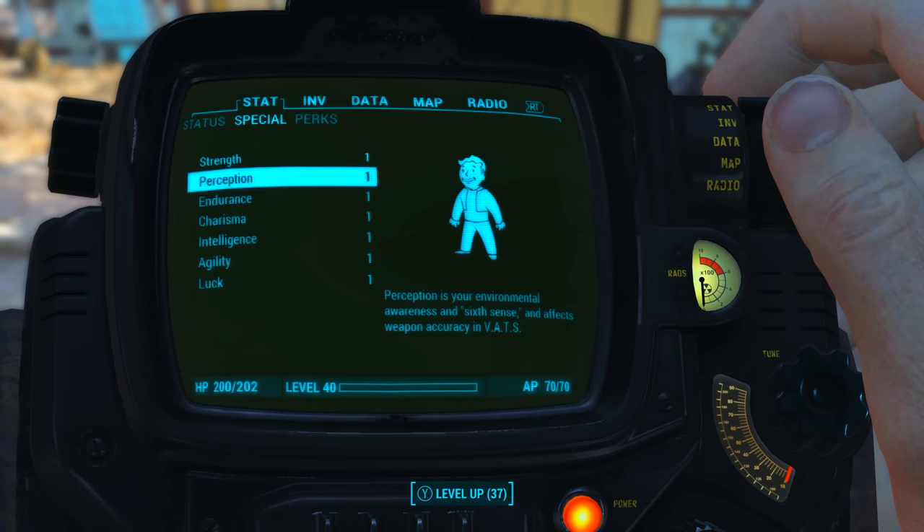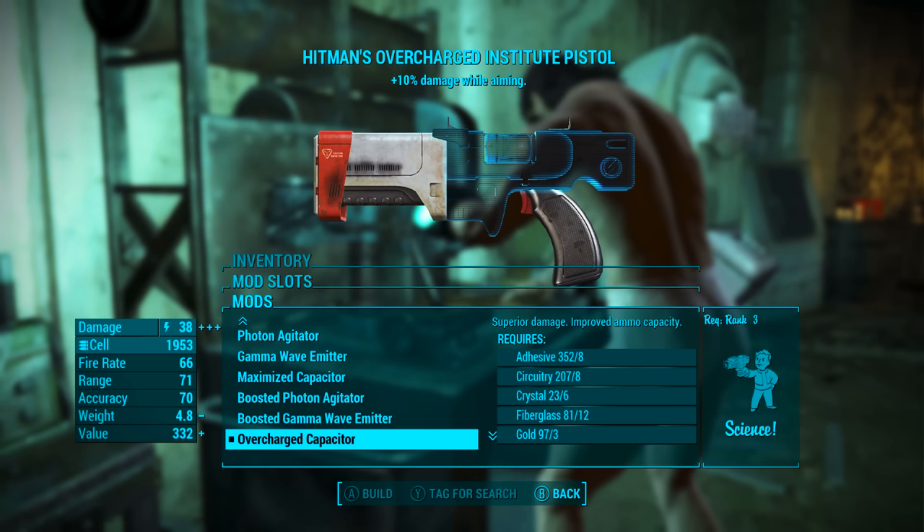As always, before looking at the weapon's base stats I have reduced all of my character's special attribute stats to one. I also have no Bobblehead perk or magazine effects applied to my character. What this means is we will be seeing the absolute minimum base stats of the weapon.